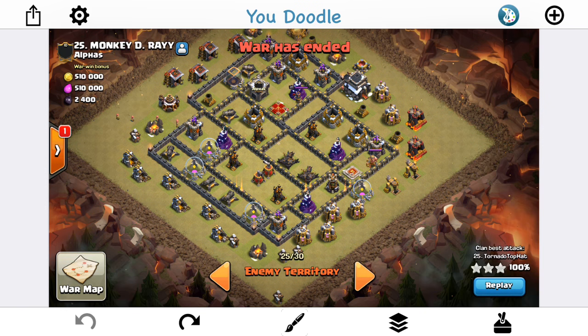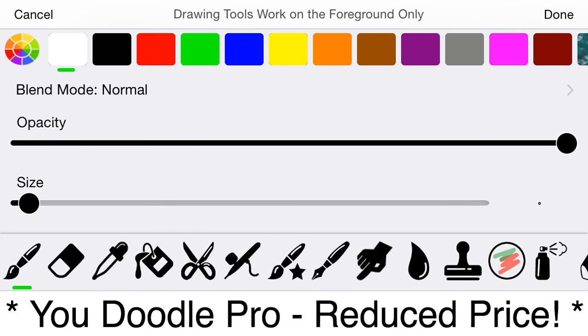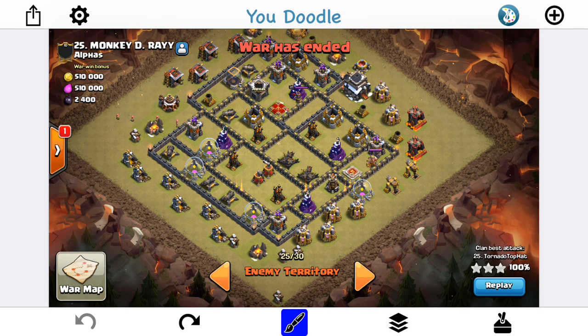I'm just not going to show the middle one, the second attack, because the queen died right at the beginning — it's not relevant to the development of the three-star. It wasn't based off the first plan or anything, so it's really not worth showing. I'm just going to look at the first one and the third one — similar plans, but different — and talk about why the different plan works. Let's go ahead and draw in where the Teslas are.